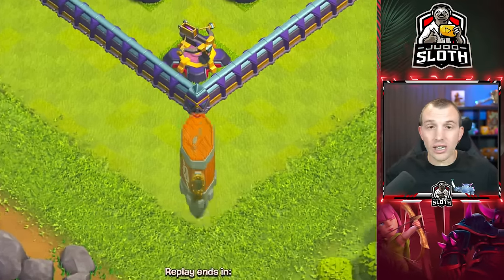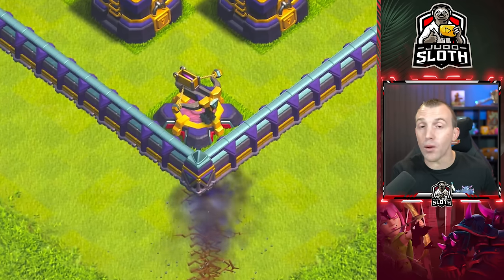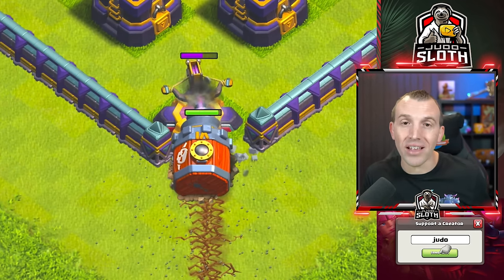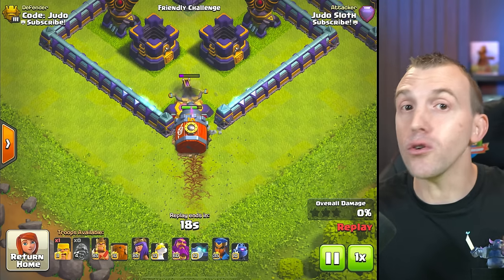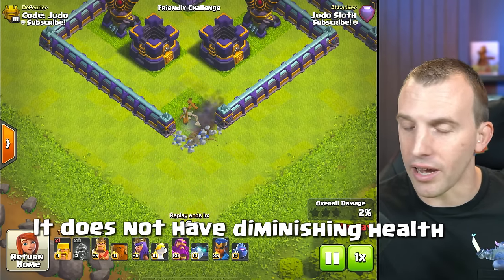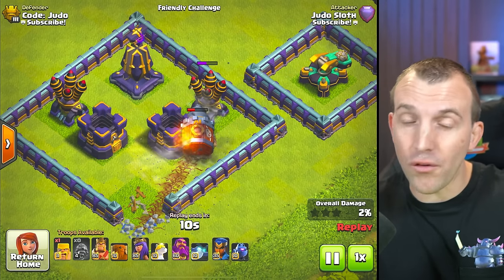When you deploy the Battle Drill, it will burrow underground, bypassing walls to the nearest defence. If it pops up next to walls, it instantly destroys them, stuns the defence, then gets to work attacking them. It will only lose health by taking damage from defences — it does not have diminishing health like the Log Launcher does. Being defence-targeting, it will burrow past non-defensive buildings.